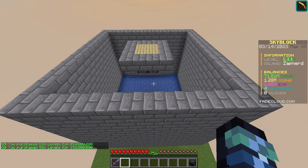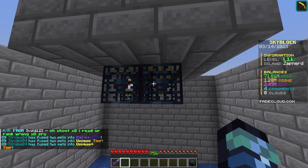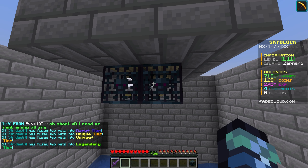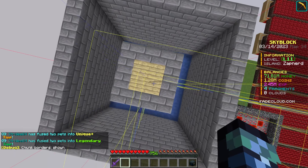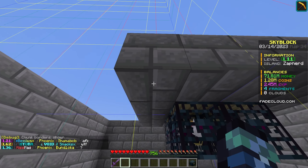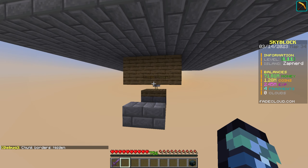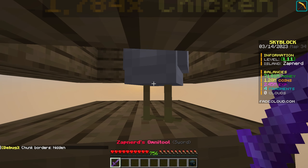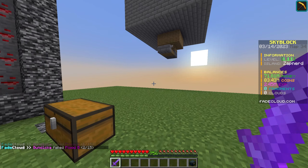We can have 400 chicken spawners. The reason we can have so many is that the limit is 100 per chunk, but our grinder was built across four different chunks, which broke the system — letting us have four different types of spawners at once. If I tried placing more it literally just wouldn't work. Now let's get back to grinding chickens.